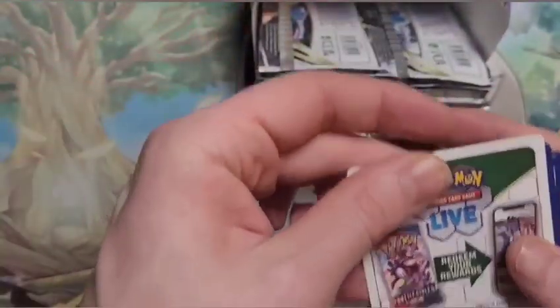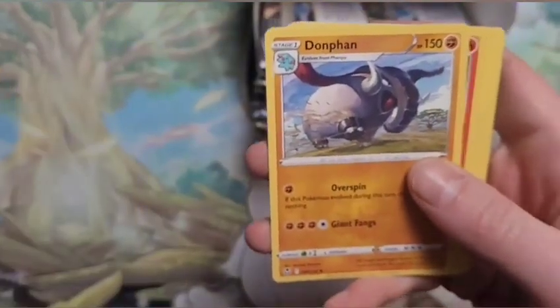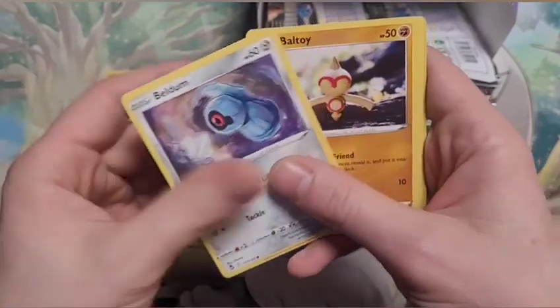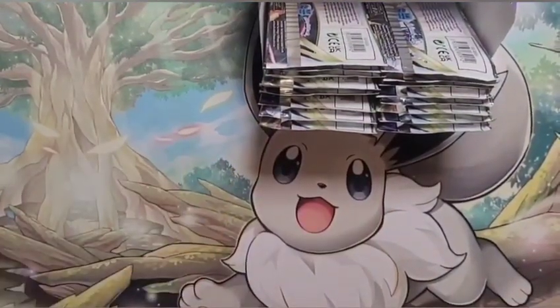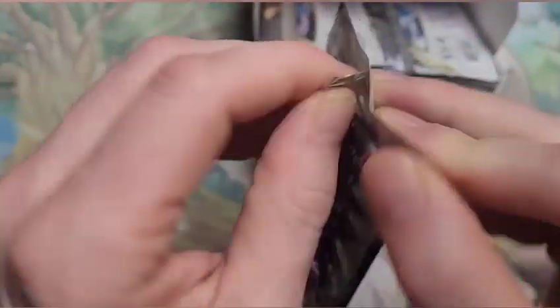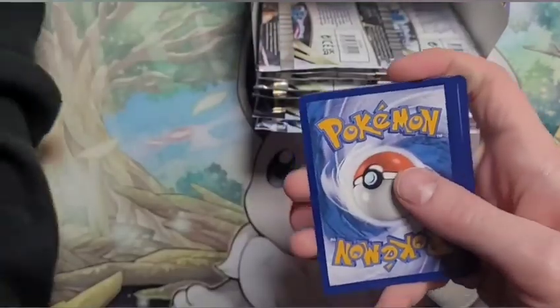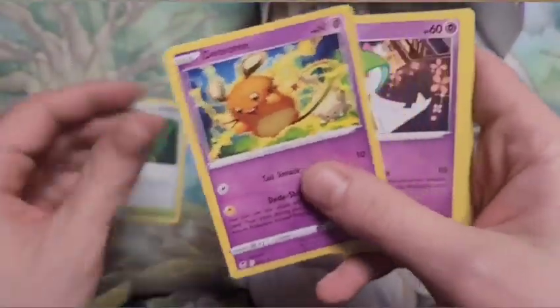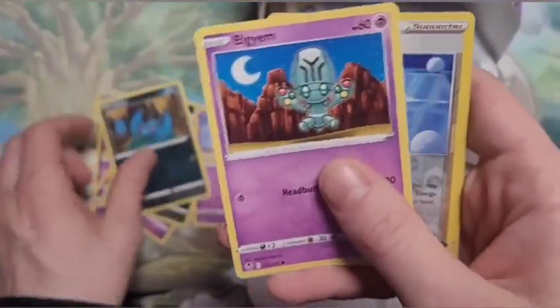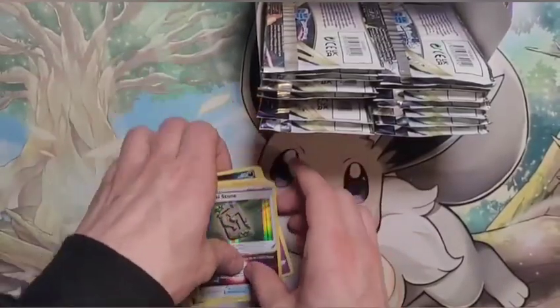I gotta find all my Milotic cards and compare them — I don't think I have a lot of Milotic cards. Here we go, card trick — darkness! Fan-ee — wow, okay, all right, wow! Here we go, code card — Leaf! Yep, that's what I said. Force Seal Stone — that seems unreal.